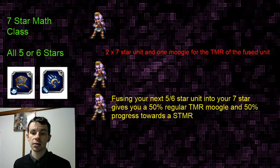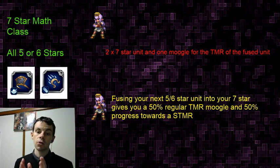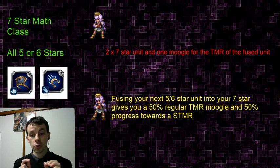If we take the third Preach and fuse her into our seven-star Preach - she's gone - we now have our seven-star Preach. By fusing this five or six-star unit into your seven-star, it will give you first of all a 50% regular trust moogle delivered to your inbox. You have to go to your inbox and take it out. Important: when you are fusing to get a seven-star you get a moogle where you can still get their regular TMR, but when you fuse your third Preach into your seven-star you do not get that moogle.